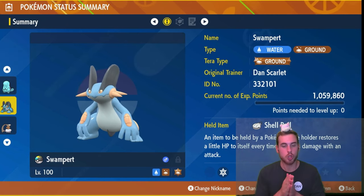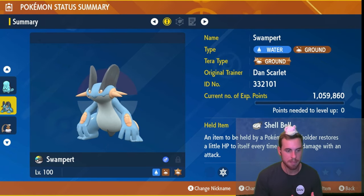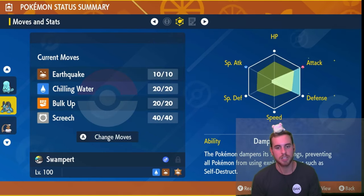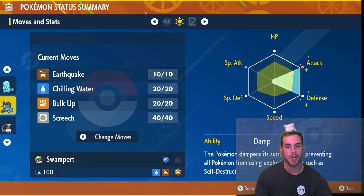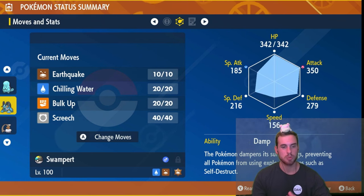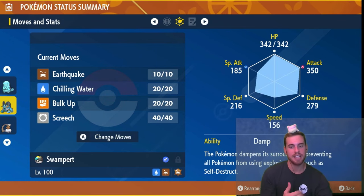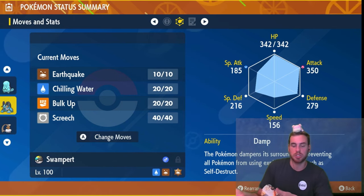Swampert has a Ground Tera type, but the creator of this build, Julie B, says you can also use the Stellar Tera type. For our held item, we have the Shell Bell for some recovery. For EVs, we're going Attack EVs, Defense EVs, and the final four in HP. Give your Swampert an Adamant nature to raise our Attack while lowering Special Attack.